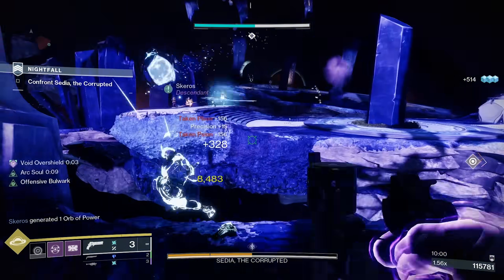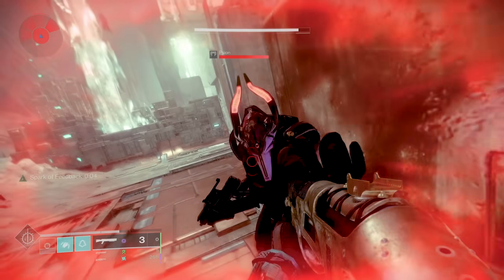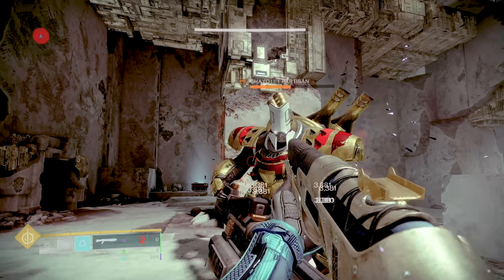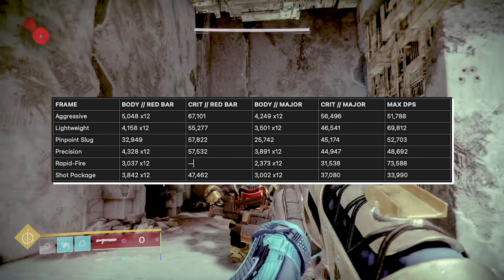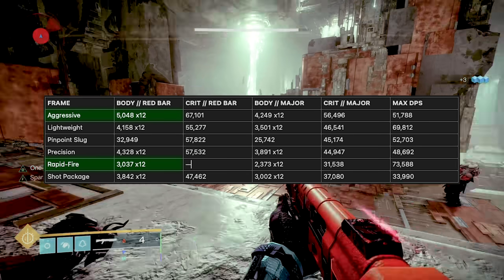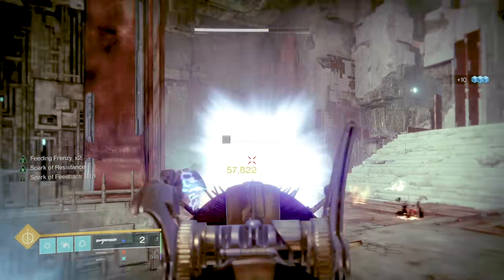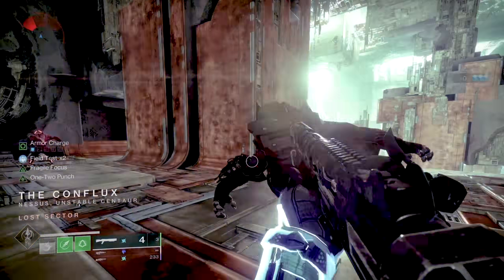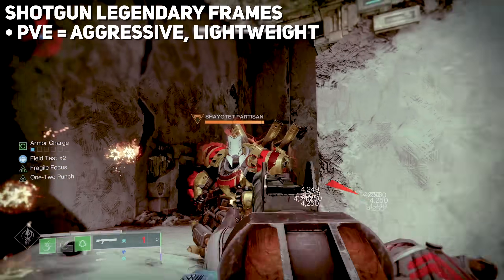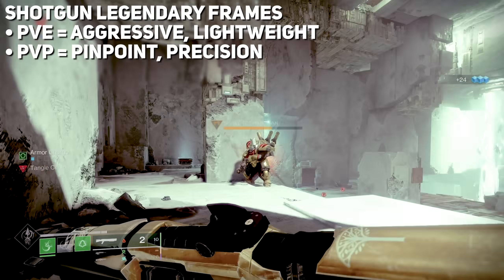Now let's talk about choosing a good shotgun. It's hard to evaluate shotguns by a singular category like max DPS or precision damage. All legendary shotguns shoot 12 pellets at once in a unique spread — except pinpoint slugs — and per-bullet damage falls within a pretty small range. Aggressives have the highest damage per pellet but fall to the bottom in DPS, while rapid-fires rise to the top. Keep it simple: decide whether you plan to mow down weak enemies, burn down tough enemies, or head into PvP, and pick what feels best. Lightweights and aggressives are fun in add-dense modes; if you're precise, run slugs; precision frames are the best in PvP in my opinion.